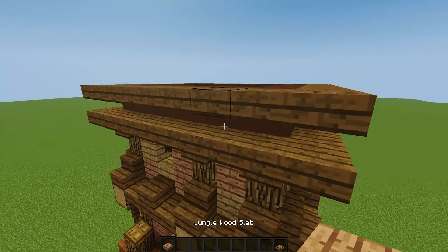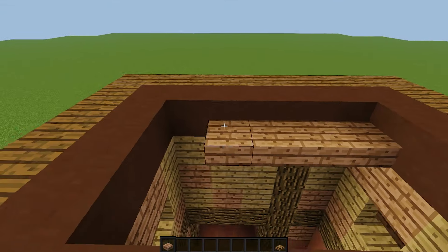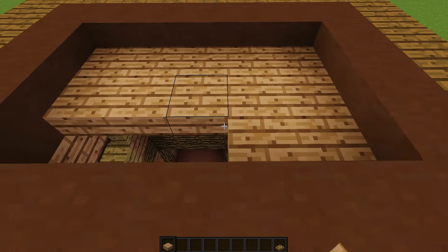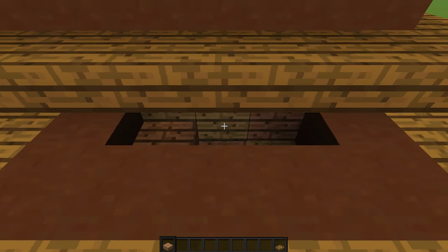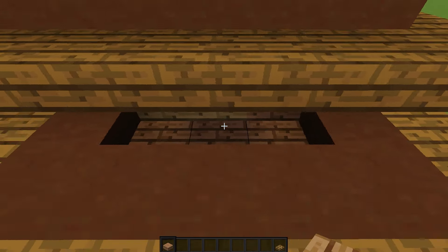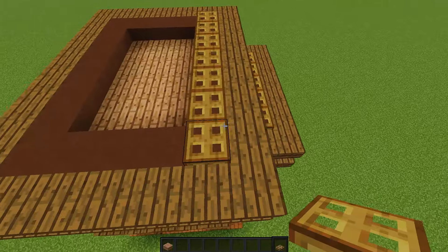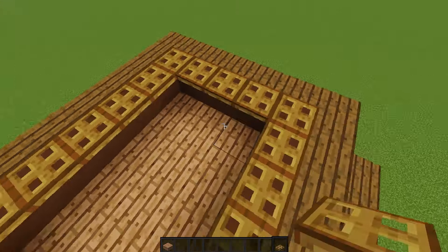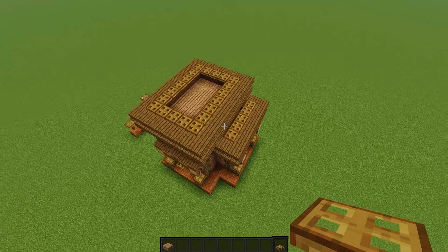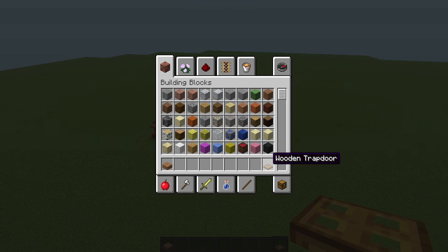Now for the second most important part: grab a trap door and some jungle wood slabs, go inside the roof here, and just place slabs all the way to cap it off. Do the same thing on the other section — it's a little weird but just get used to it. Then surround that with trap doors — a little expensive but not too much — that just makes it look better from above.